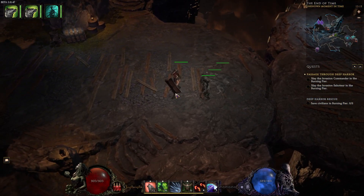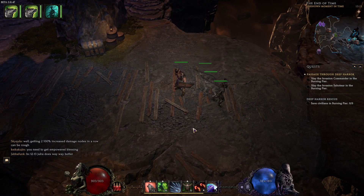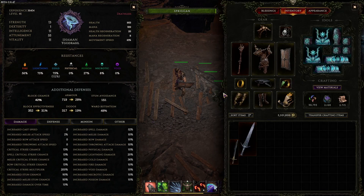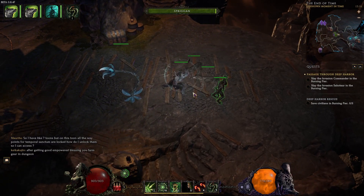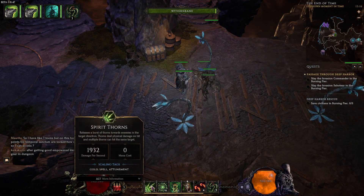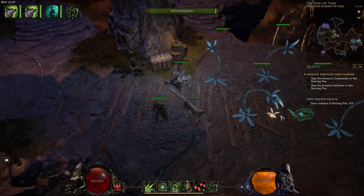Welcome to this Last Epoch build guide. I made a video about the Spring Form and now that it's changed I decided to make an update. I'm still low level — level 46 — but I can tell you where I'm going with it. This build works: you go into Spring Form, you summon the vines, they attack for you with the same ability — the Spirit Thorn — and you can have up to six now. It's not infinite anymore.